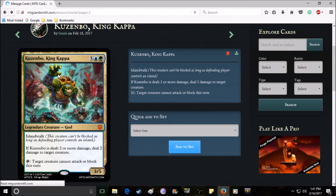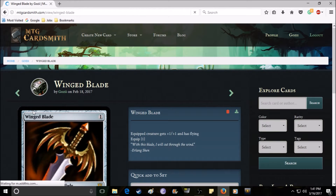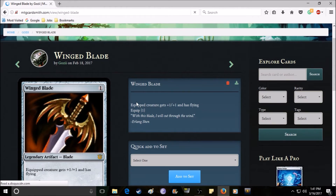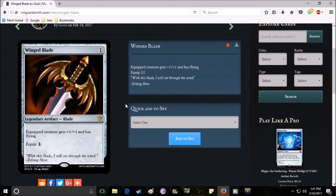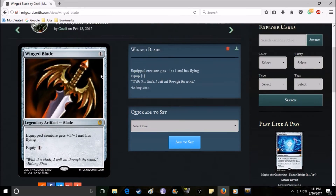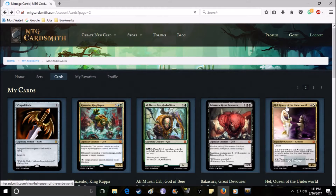I have Wing Blade here — I was thinking about doing some item cards, and Wing Blade is the only one I've done so far. It's a rare artifact that costs one mana. The equipped creature gets +1/+1 and flying, and it costs one to equip — so it's very cheap and gives some pretty solid stats.